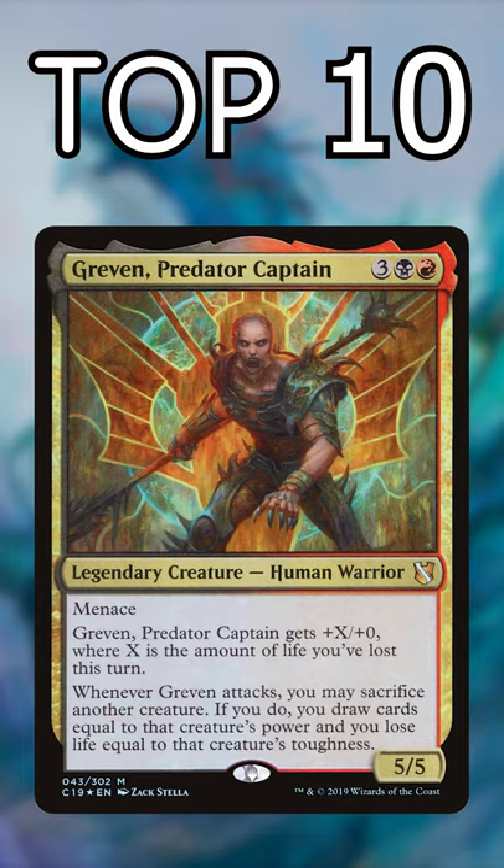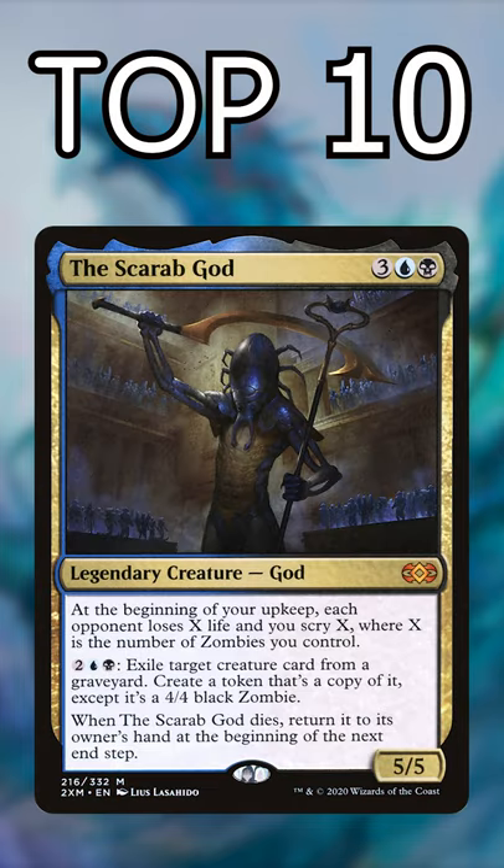Number 3: Graven Predator Captain. Graven hits like a truck and can work in a lot of different decks to draw tons of cards. Number 2: the Scarab God. It can never truly die and will constantly clone the best dead creatures for awesome incremental value.